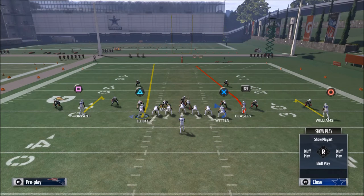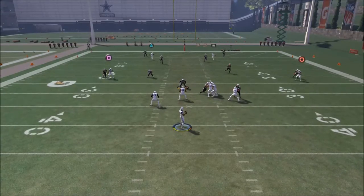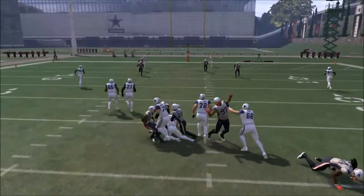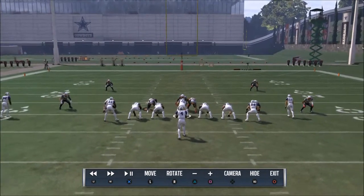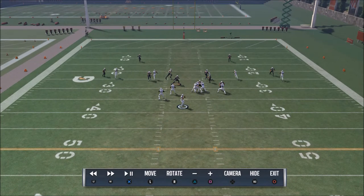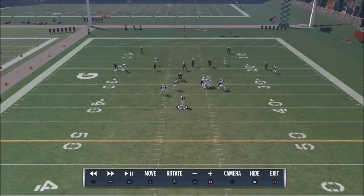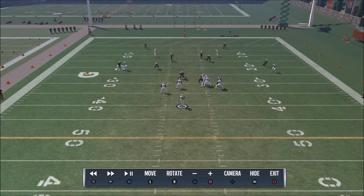So what I suggest is using this hitch seams play. At the snap of the ball, these hitch routes are going to sit there - that's what we've got to work with. Looking at instant replay against cross man: the routes on the right and left aren't really happening, but because they're hitch routes the corners bite down on them. The cross man does a good job taking away the quick streaks, and the tight end's route is kind of pointless because he's in a block-and-release pattern.